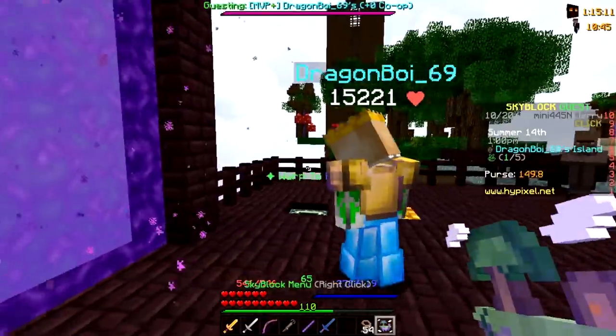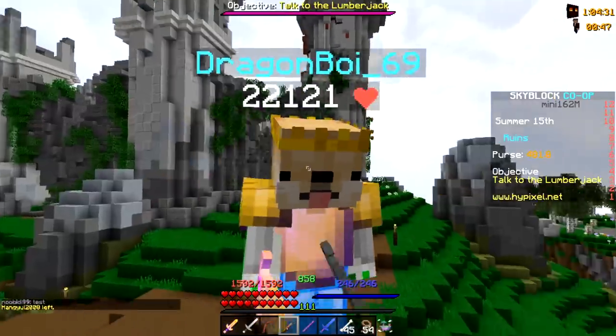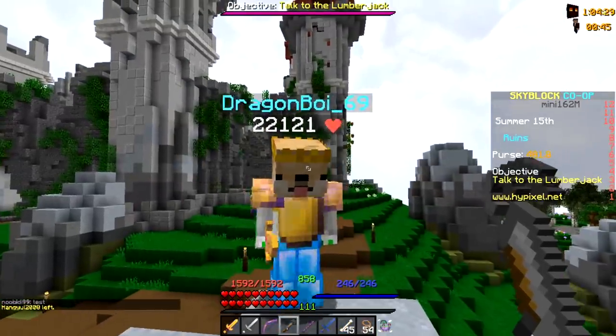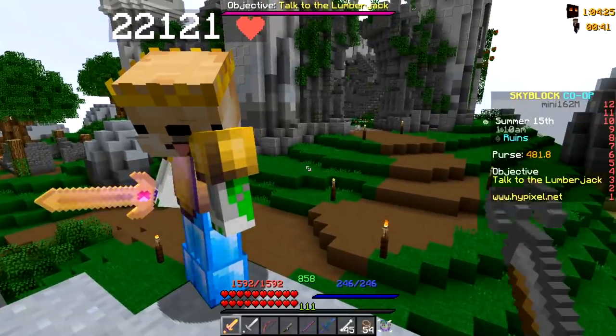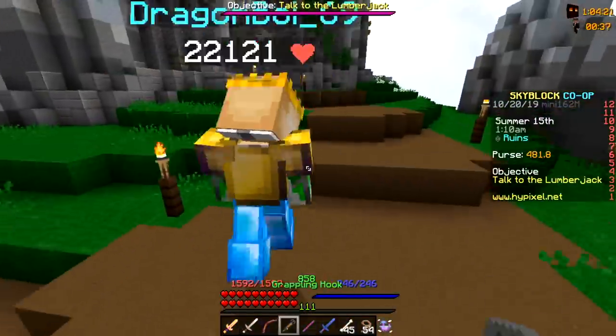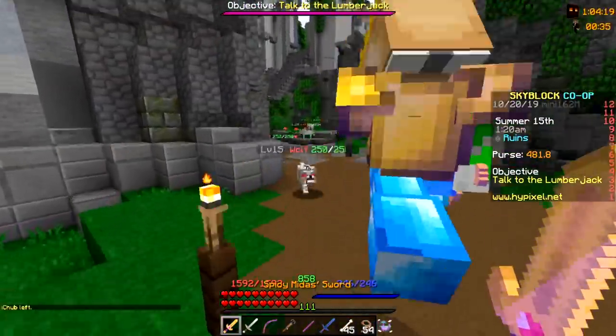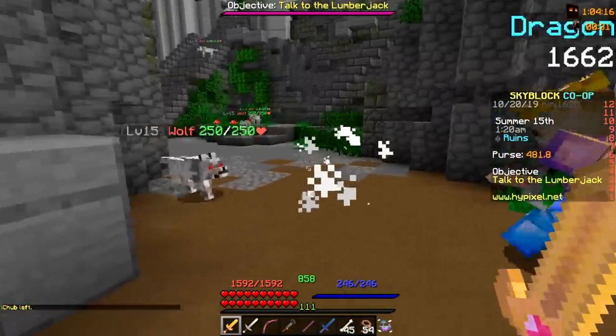Let's head to the ruins quickly. Dragon Ball converted most of his talismans to Itchy — all except one — and he's currently at 22,000 health. Let's see how much damage he does and whether this is good for bosses. He does around 14,000 damage.